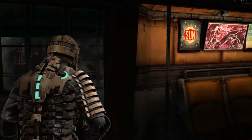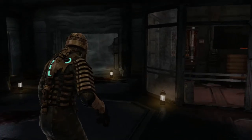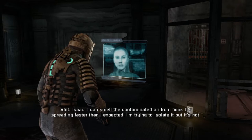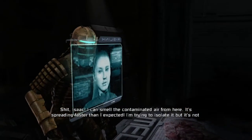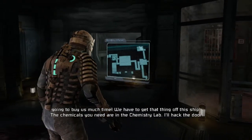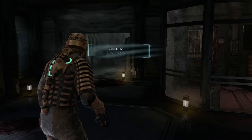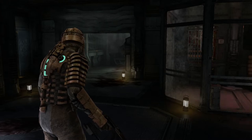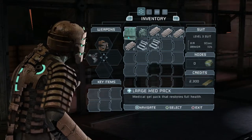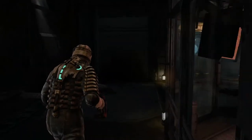Looks like this area is all dark — power must have gone out. Isaac, I can smell the contaminated air from here. It's spreading faster than I expected. I'm trying to isolate it, but it's not going to buy us much time. We have to get that thing off this ship. The chemicals you need are in the chemistry lab — I'll hack the door for you when you get there. Looks like we're gonna have to retrieve that chemical, and I'll need to sell some stuff at the safe area too.